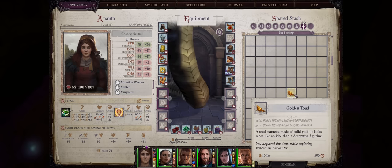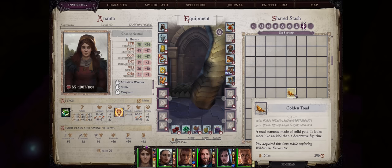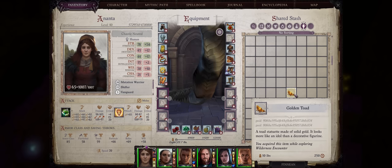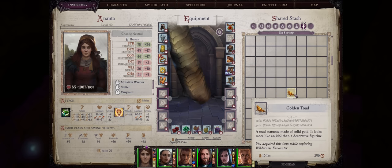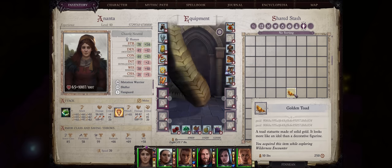Alright friends, so this was it for my Naga Form Shifter build and guide. If you found it useful, please remember to like, subscribe, and consider becoming a channel member if you can — I really appreciate your support. It's definitely one of my most unique builds, with more soon to come. That's the beauty of Pathfinder — you'll never run out of content and stuff to do. Thank you for watching, see you next time, friends.